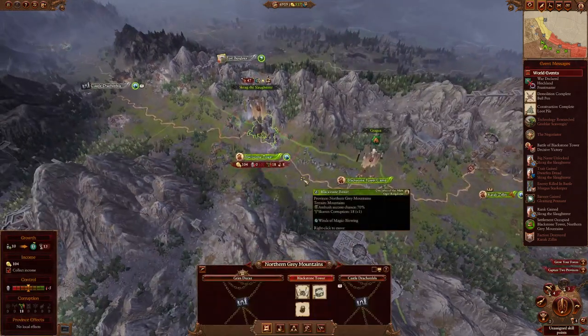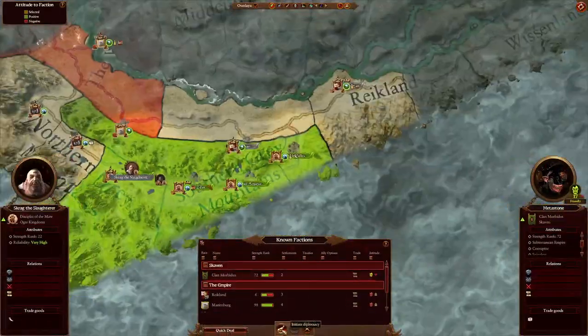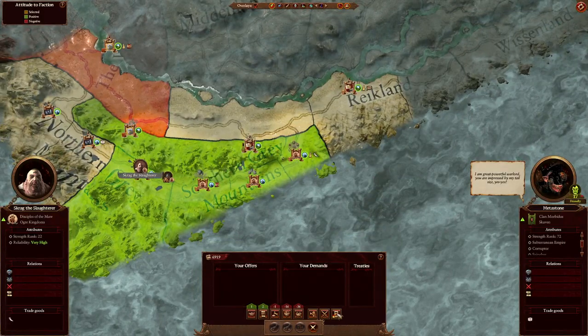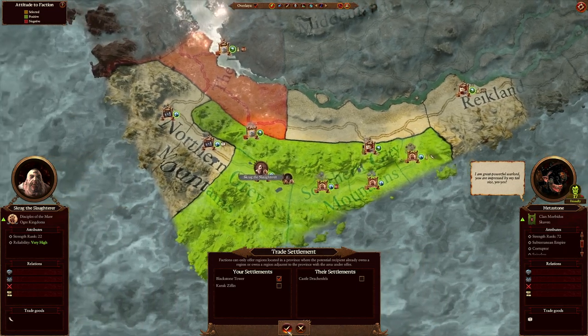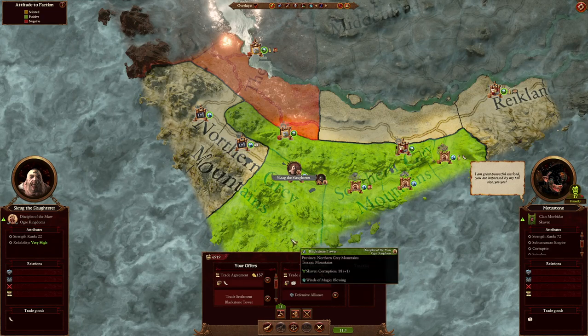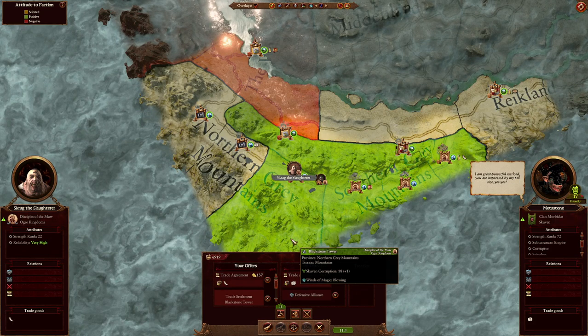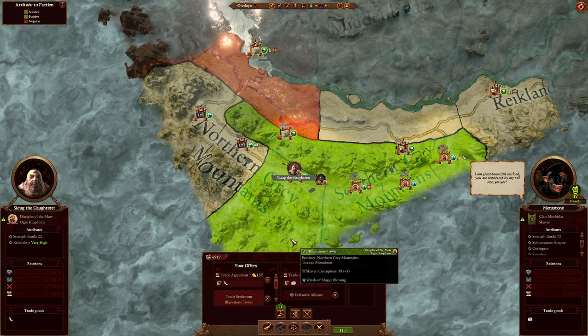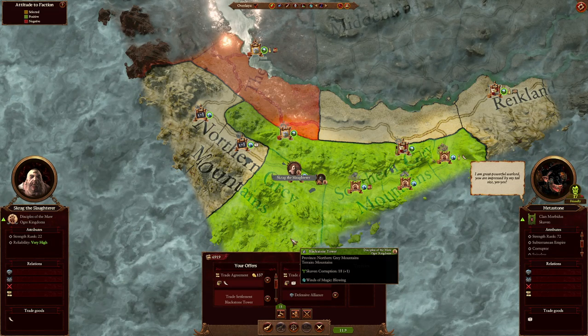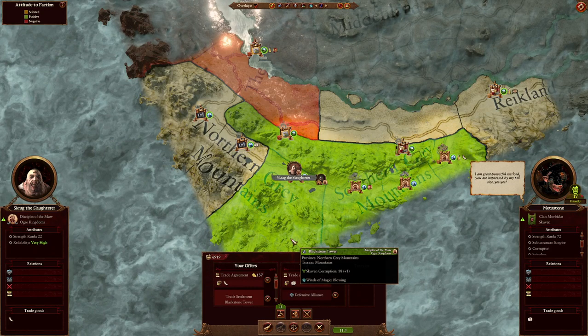Here is the secret spice. What you do is go into your diplomacy menu, go to the Skaven, and give them Blackstone Tower. There are a couple of reasons you want to do this. First, if you keep Blackstone Tower but don't kill the Skaven, it's going to be full of Skaven corruption and there will be public order issues. And Ogre cities don't make a lot of money, so there's no point holding on to it. You can just give it to the Skaven.